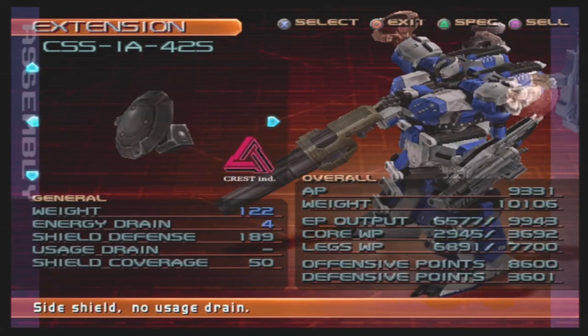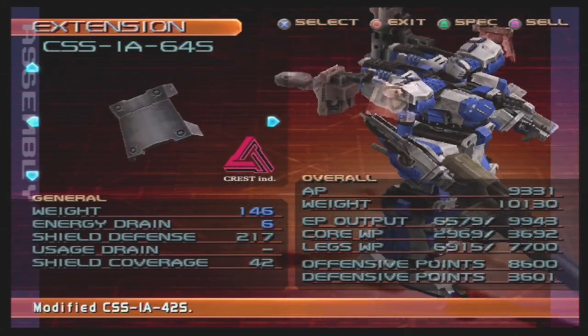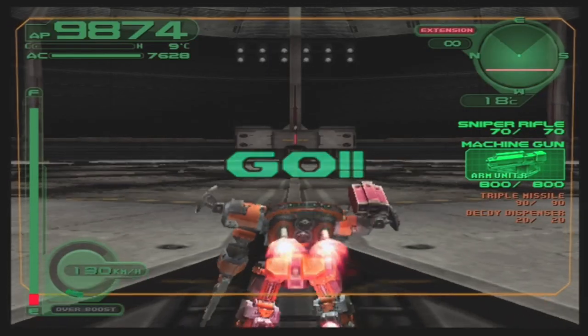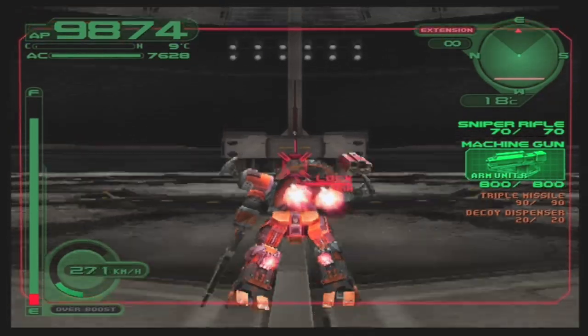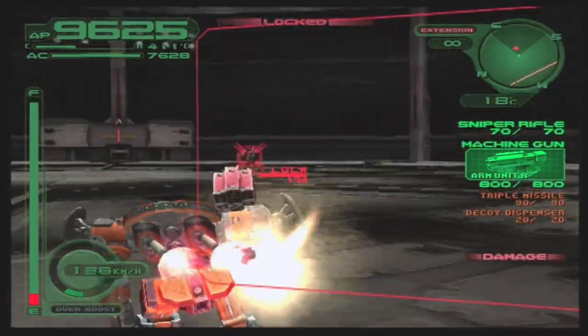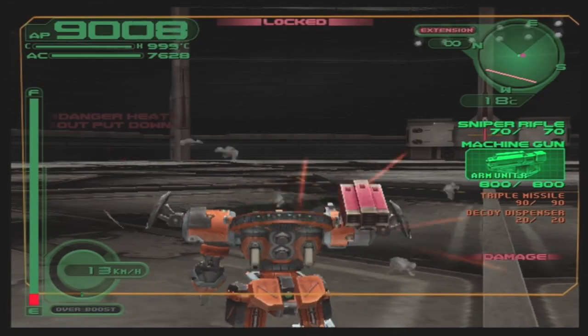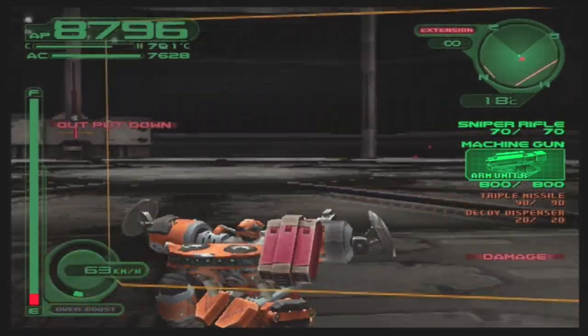While Energy Side Shields were as you'd expect, the Solid form is bugged. Instead of increasing your defensive stability, it actually reduces it — by a lot. Even the highest stability heavyweights can be made vulnerable to the stunning effects of rifles and handguns.